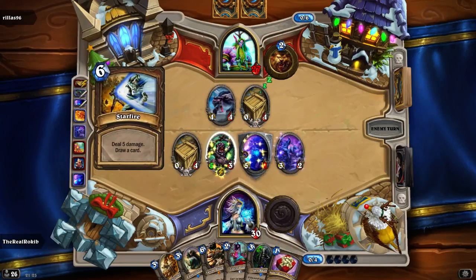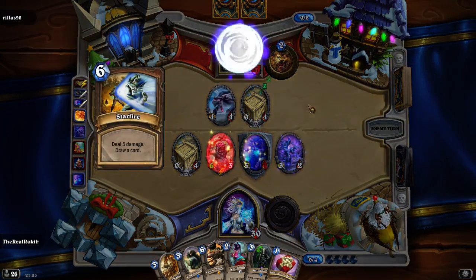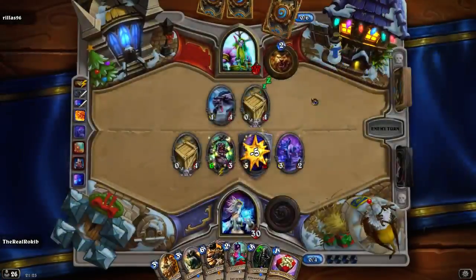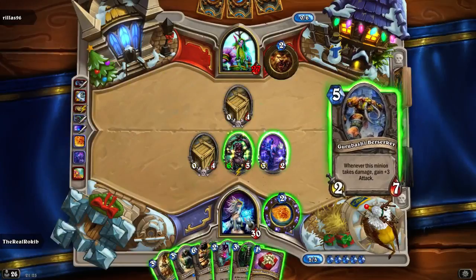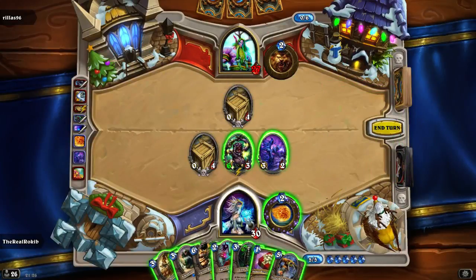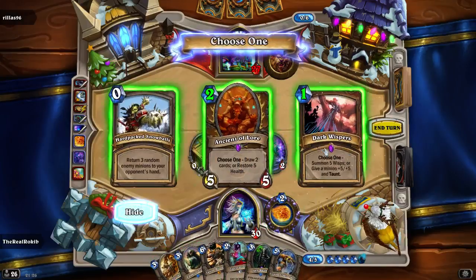Ancient of War - I got a little bit lucky with him. Deal five damage, roll the card - this guy's now 6/3. Still got two life to him, sacrifice that guy. We will throw out - let's get the gift first. Give a minion five/five and taunt.